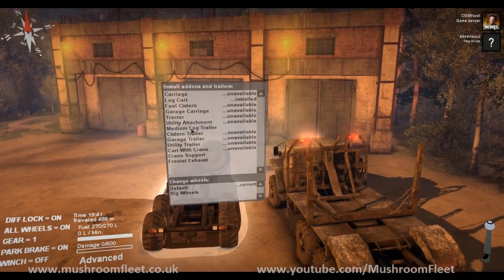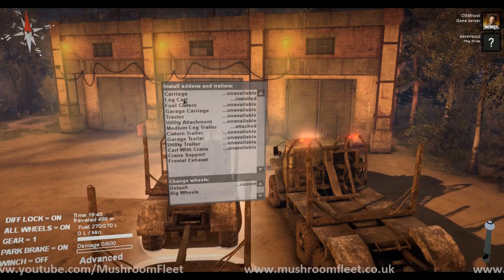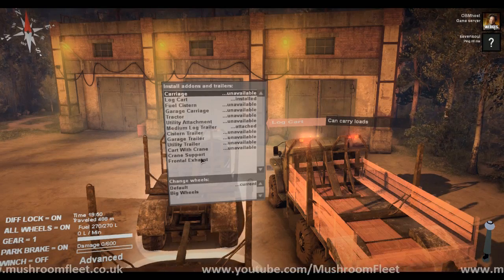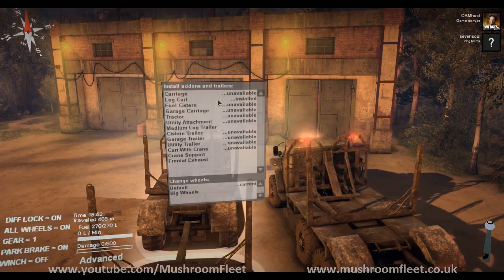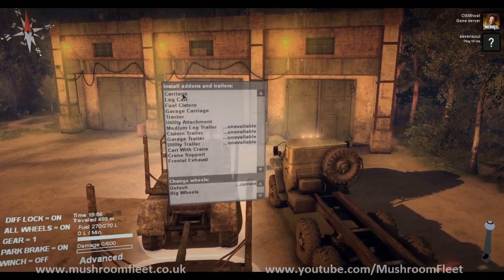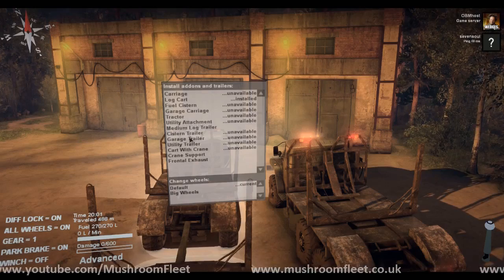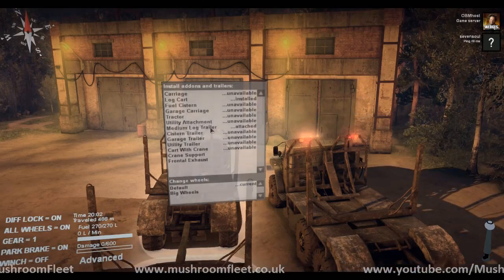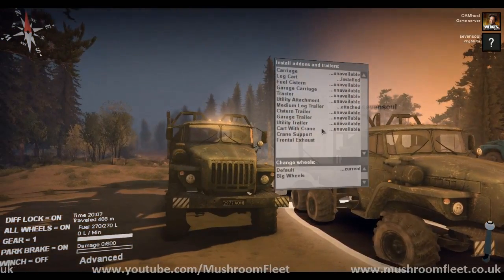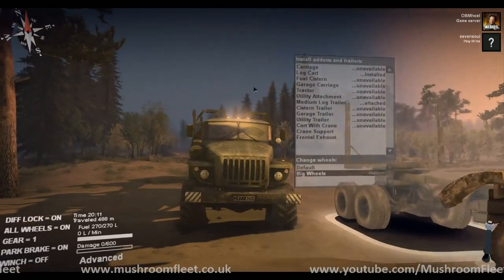Get rid of the cart with crane, get rid of the crane support, put on the log cart, and then the medium log trailer. I don't know how you pick up small logs though — that's the one thing I don't get. Carriage can carry loads — maybe they carry small ones. If I keep mine with the log cart and medium log trailer, I'll take the medium log trailer as well. Right, let's head back — big wheels!